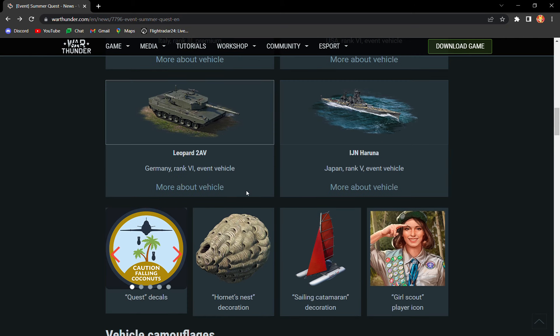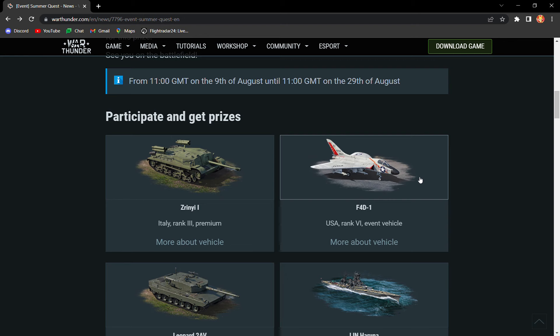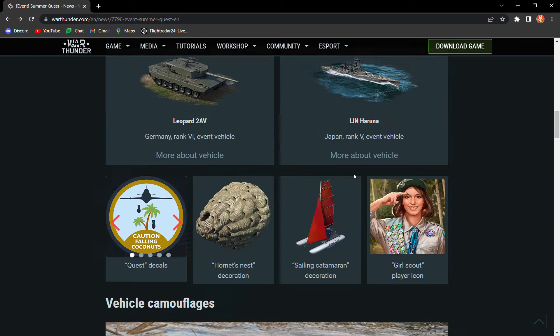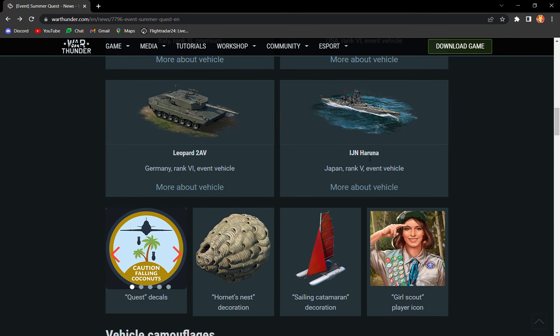First up, there's the Leopard 2AV, which is your top reward for ground. The top reward for air is the F4D-1 Skyray. And then there's the first event battleship, the IJN Haruna.